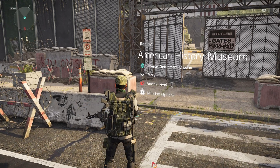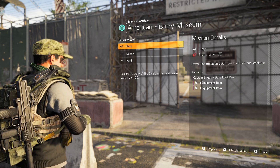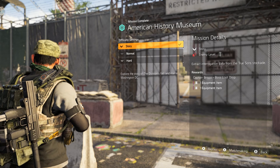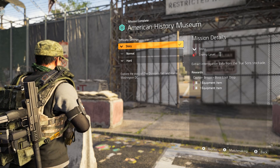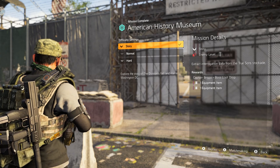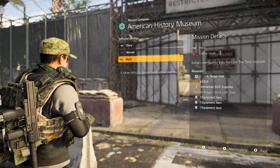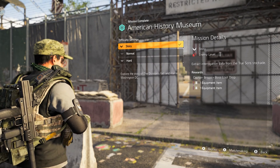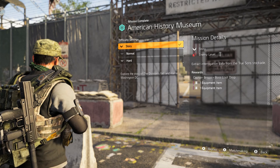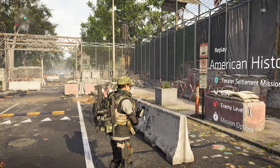If you've already completed this mission, which you should have if you've reached world tier one or higher, you're going to want to go into the mission options and select replay. Before doing so, I would recommend putting the difficulty down to Story just for the purposes of the achievement. If you want the other loot as well, that's up to you, but it is far better to play on the easiest difficulty for the purposes of the achievement.